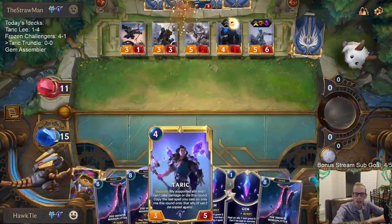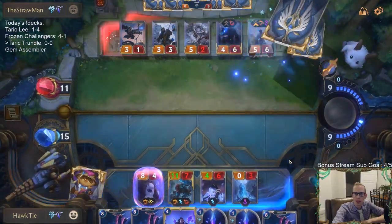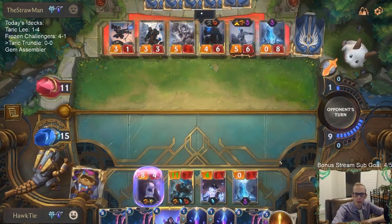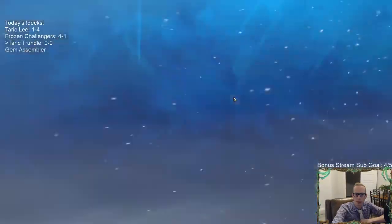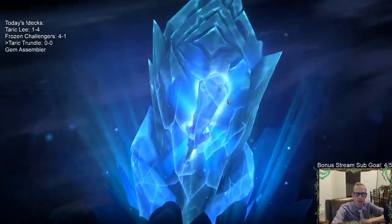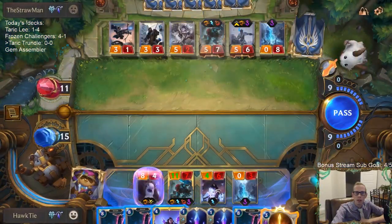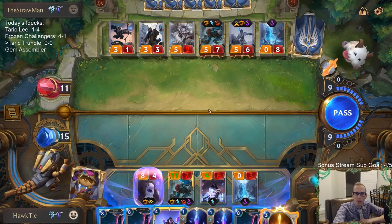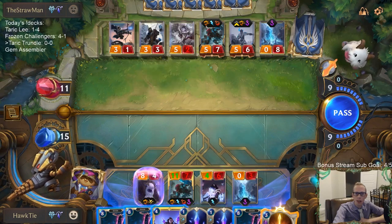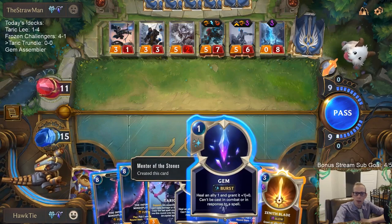We do have another Taric, but we're gonna want to be playing these Infinite Mind Splitters. One, two, three, four, five — five cards in hand. We know they have at least one card. All they'd have to do is behold one more eight-plus cost card for their Trundle to kill my Trundle. I do not want that to happen. This would make it so they need two.